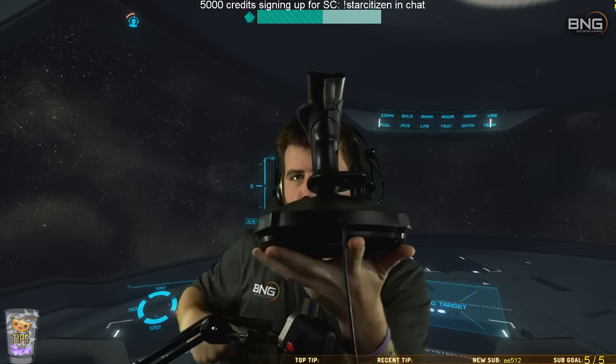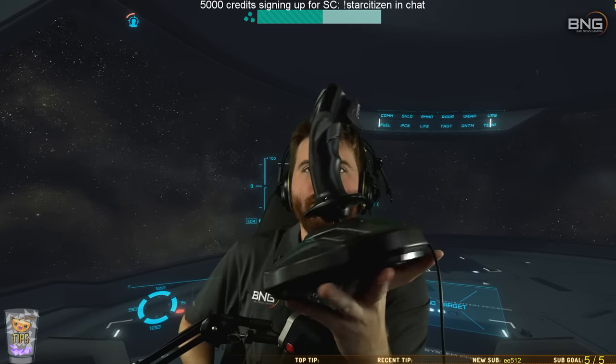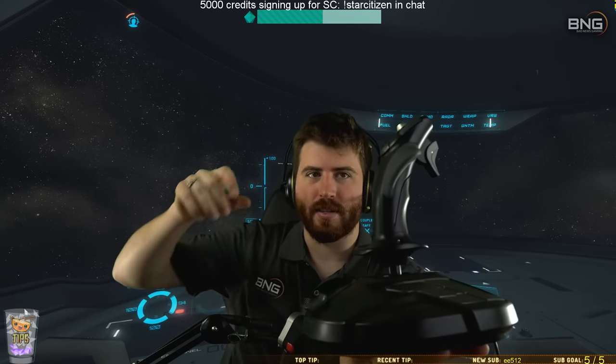So we have a joystick here. This is my left-handed joystick. This is what I use instead of a throttle. So on a throttle, what you might use for strafing is something like this hat switch that's on top.